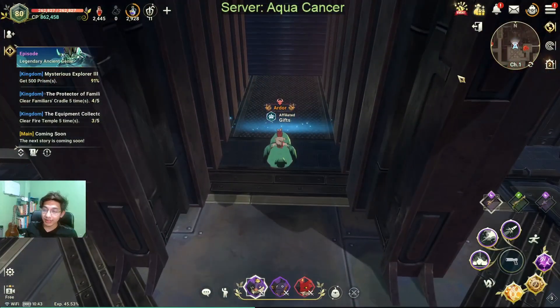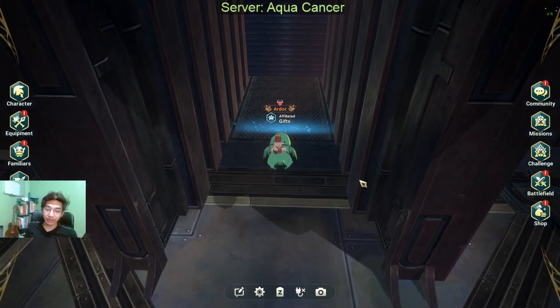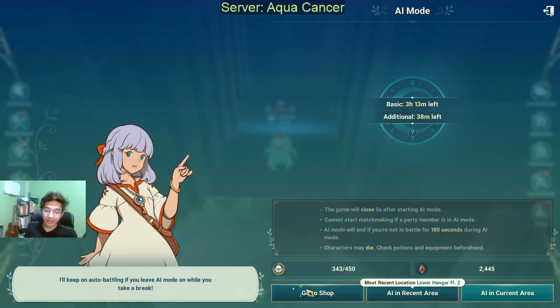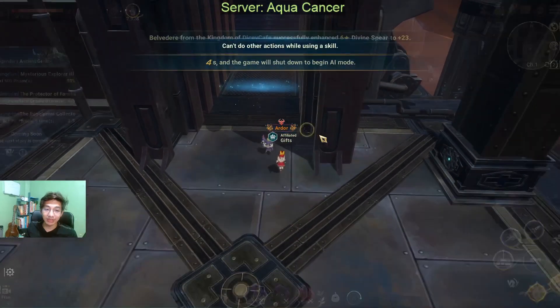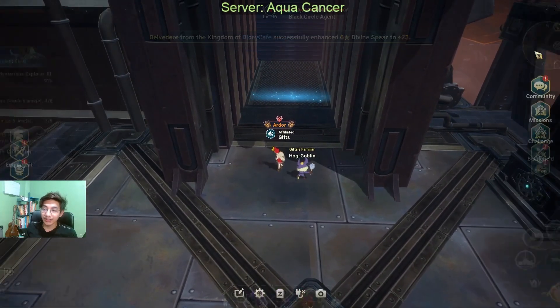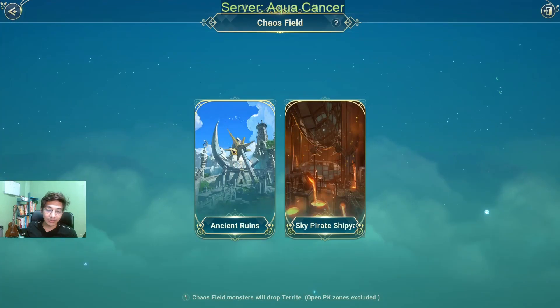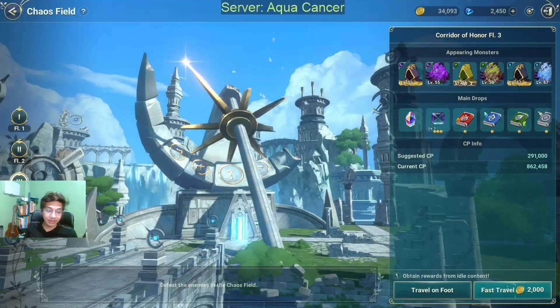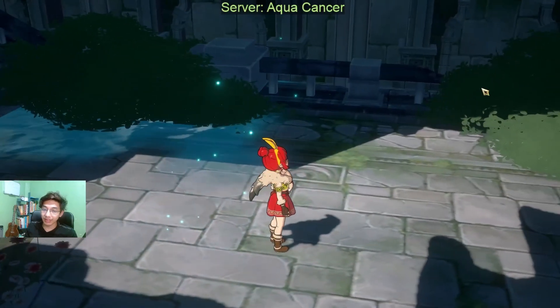Once you're here, this is where the trick begins. Click on your menu, click on the AI mode icon, and then click on AI in current area. But you're going to cancel this — you have 5 seconds to cancel it. Once you have canceled it, you can just move into Ancient Ruins floor 3 and enter floor 4.